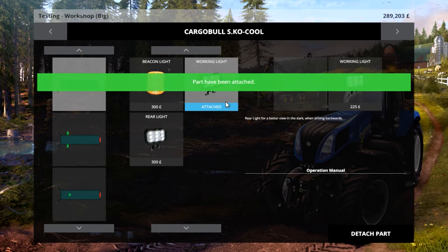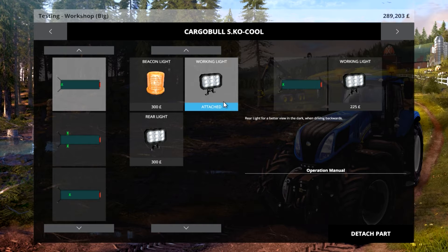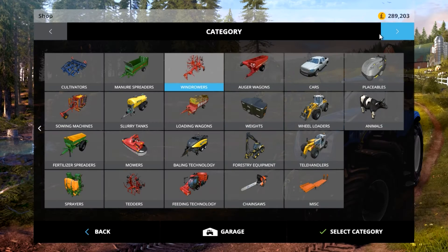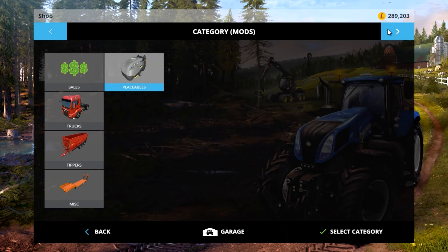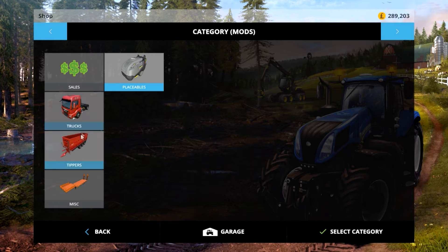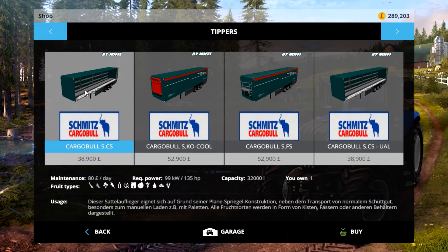For where it is in your mods listings — for the placeable part, it's going to be in the mods category Placeable once you've unpacked it. You'll see it here: the Vortex Design. The cost of the actual extension is £190,000, or euros or whatever you're working in. If you want the trailers themselves, they're going to be under Tip Trailers. In the pack you'll get four trailers.